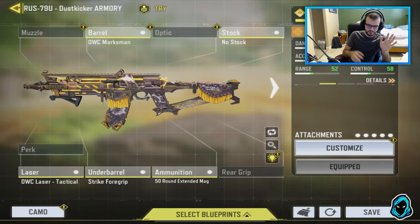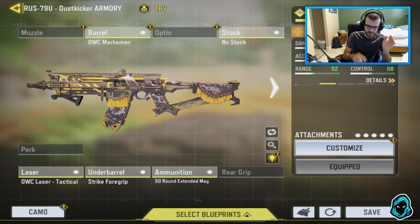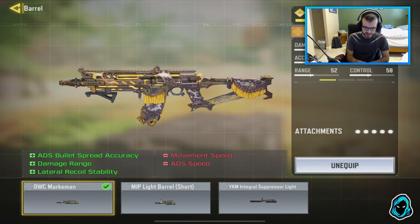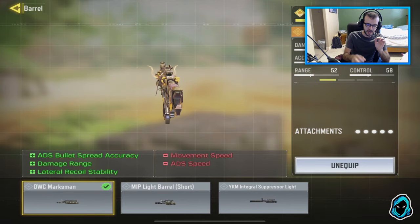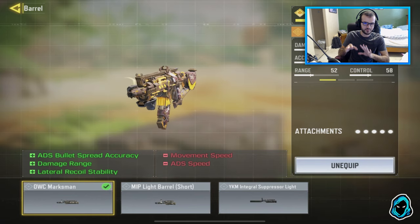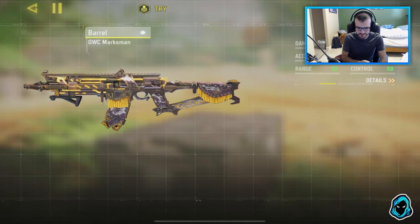For this setup I'm using the Dust Kicker variant. For attachments, we've got the OWC Marksman Barrel, which helps with bullet damage range and lateral recoil stability. With this build, as soon as you fire, the gun moves a tiny bit to the right, but as long as you compensate with your aiming, this gun is like a laser.